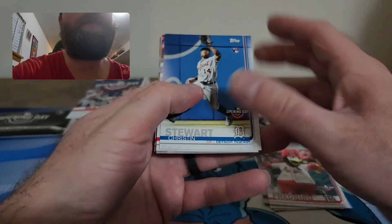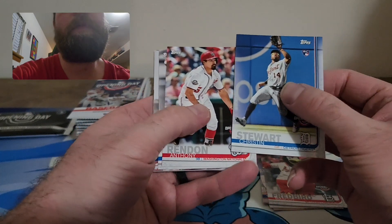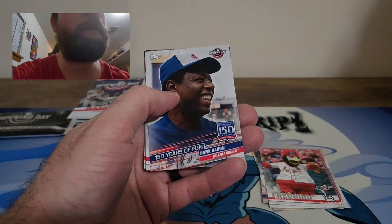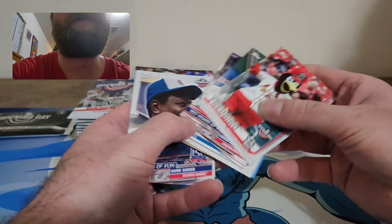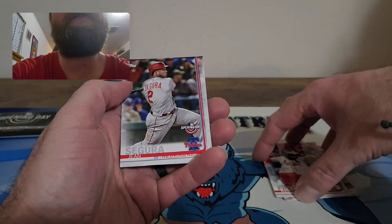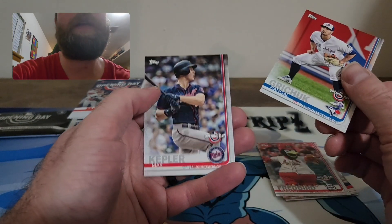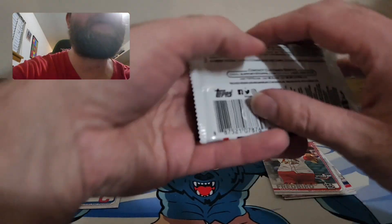There's a Kepler on the back, Stuart Rendone, Wendle. There's a '150 Years of Fun' Hank Aaron — another one of those inserts. There's a Segura, Grichuk, and another Kepler. Not too much going on in that pack, let's get into the next one.